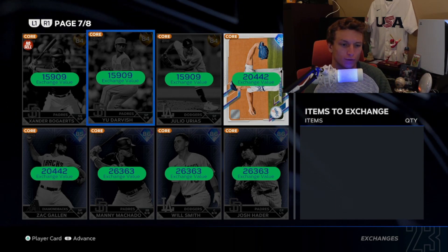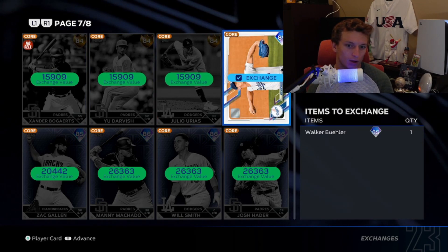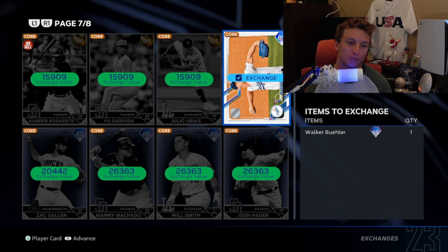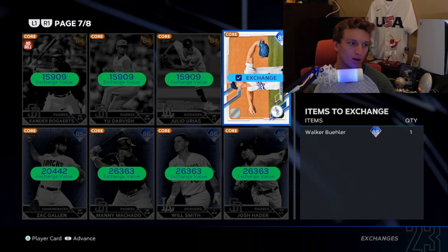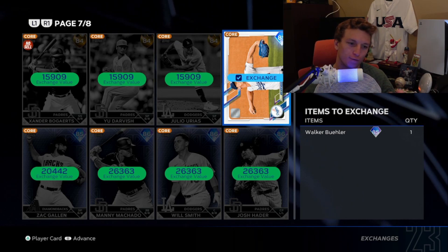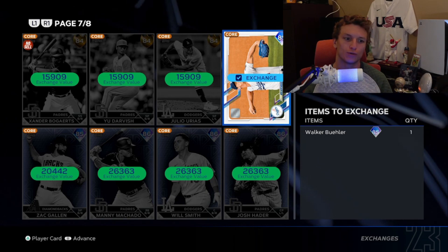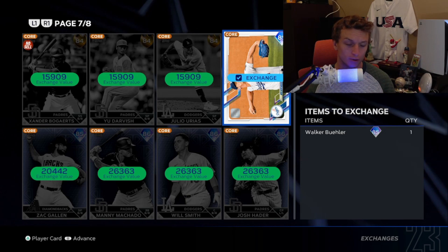For example, this Walker Buehler card — do I really want to exchange it now? I think I can complete the program without exchanging it for XP. I usually save the exchange feature for last, that way I can use duplicates I know I'm not going to use for any collections, and I'm not going to use my squad to sell it for stubs.